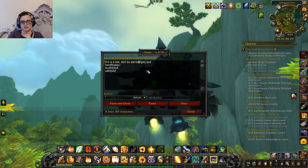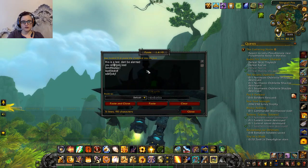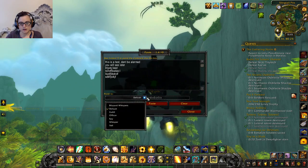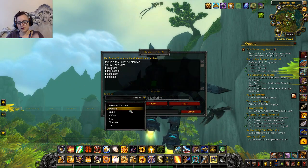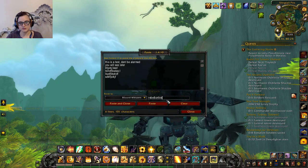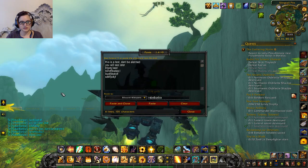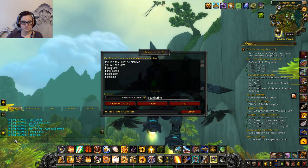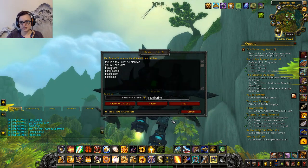Normally for a waypoint I'd use Default, but to demo I'll go Blizzard Whispers to 'rebel barbie' — and look, it just sent a bunch of different lines. Interestingly, they did not arrive in order.